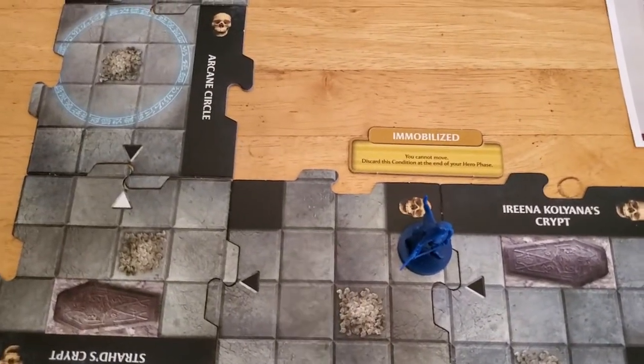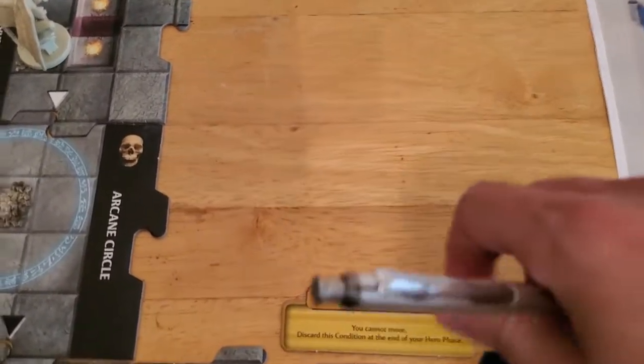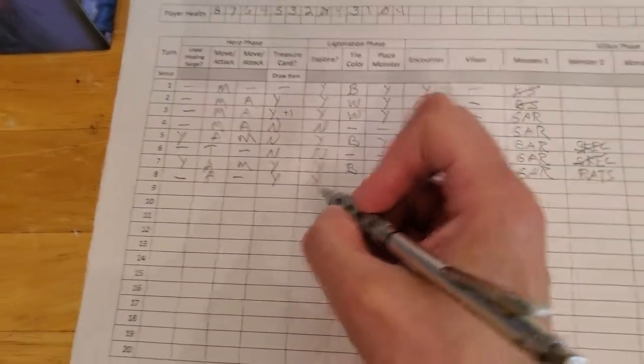We cannot move because we're immobilized, but we can still explore because she does not have to be on an unexplored edge in order to explore. The immobilization clears at the end of the hero phase, so that's gone. We're going to go ahead and explore since there are no monsters currently around us.